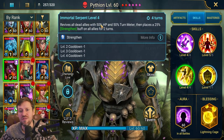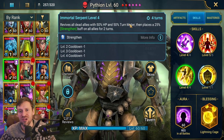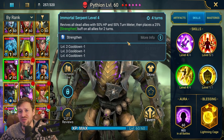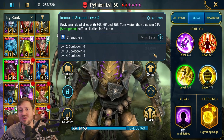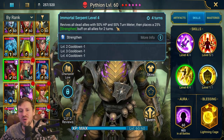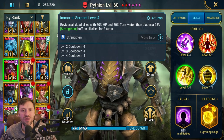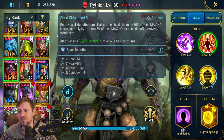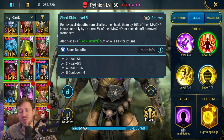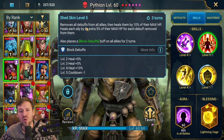His A3 revives all dead allies with 50% HP and 50% turn meter — that is a really, really good revive. It's on a four-turn cooldown, which is very, very low, so we can cycle through this quickly. It also brings a strengthen buff for two turns, which is going to help keep our allies alive and work nicely with our passive.